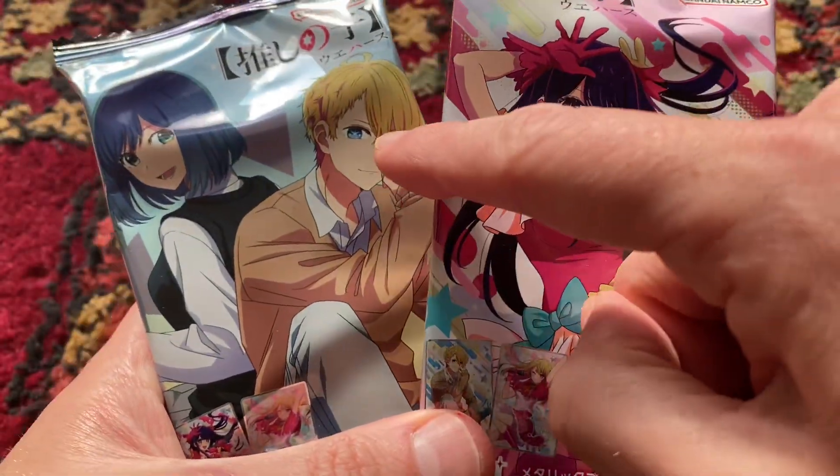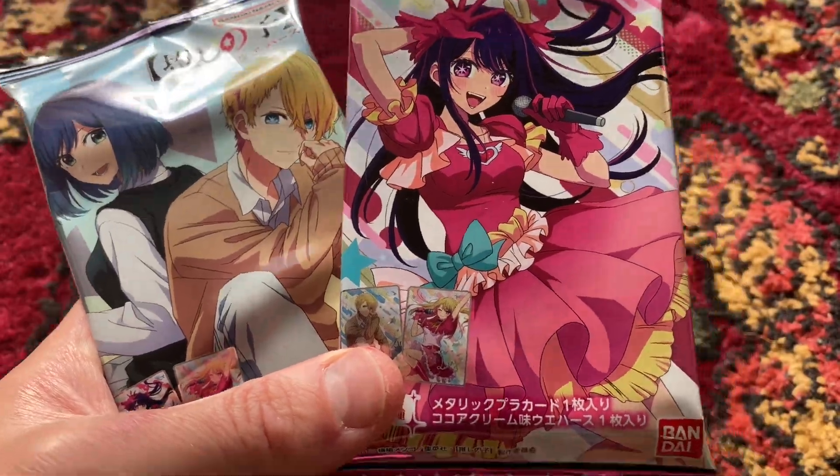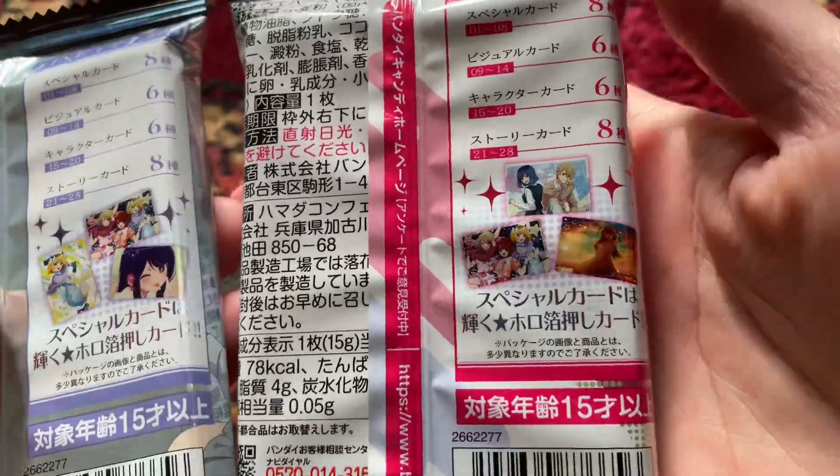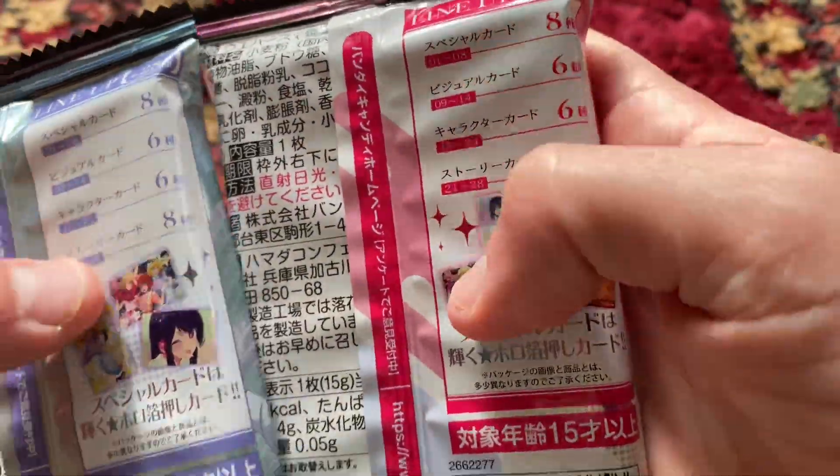Even though it's got Aqua and Akane on the front of one and Ai on the front of the other one, the kinds of cards that you can get from them are the same. They're still the exact same sets of cards.